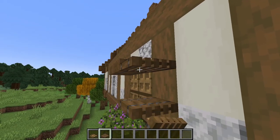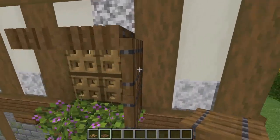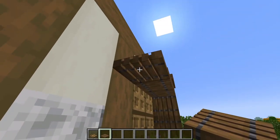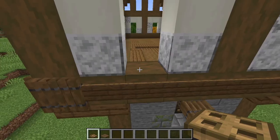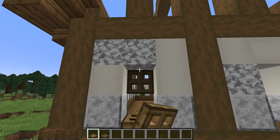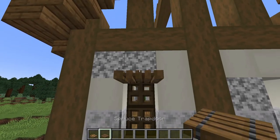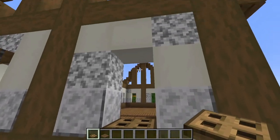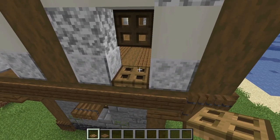And this double window on the back. In the remaining windows, place oak trapdoors on the top and bottom, then shift-click to place two spruce trapdoors above them. Repeat this on every single-space window on the sides and back of the house.